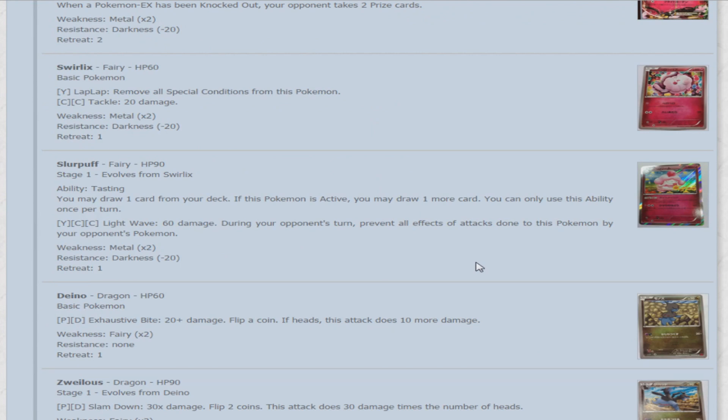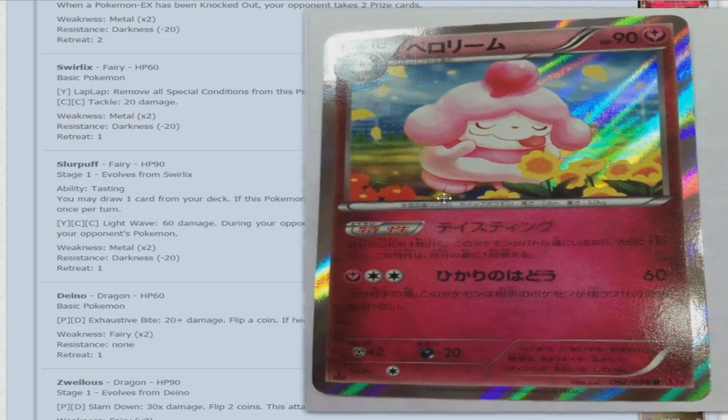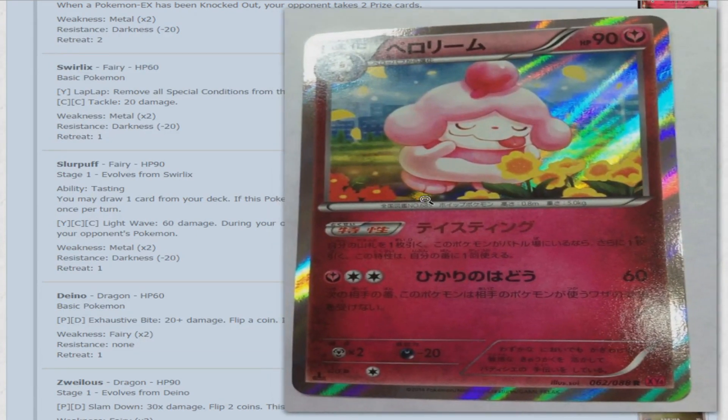Next is Swirlix — 60 HP. For Fairy, Lick-Lick removes all special conditions from this Pokemon. For two colorless, Tackle does 20 damage. Then Slurpuff — 90 HP. Its ability Tasting lets you draw one card from your deck, and if this is your active Pokemon you may draw one more card — usable once per turn. For Fairy and two colorless, Light Wave does 60 damage, and during your opponent's turn, prevent all effects of attacks done to this Pokemon. Definitely a cool ability. One card is better than none, and at least you don't have to discard — Empoleon had a similar effect but required you to discard first.